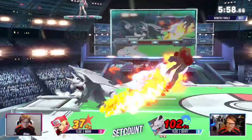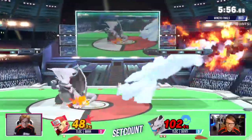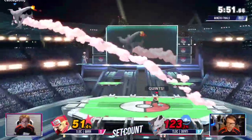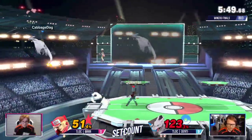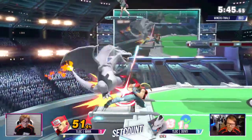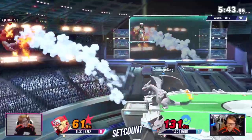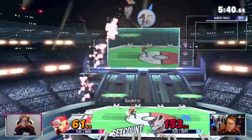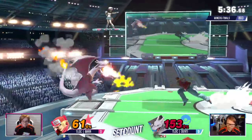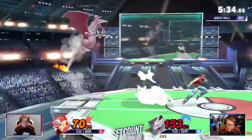The super mechanic that he has after 100% — normally I guess you look forward to using it as a punish when your opponent misses a move. But does it have any specific setups? Yes, there are setups into it. Up-tilt into Power Geyser is true. I know there are confirms into Buster Wolf but I don't remember them. So he does have setups into the supers.